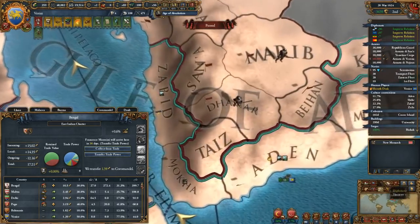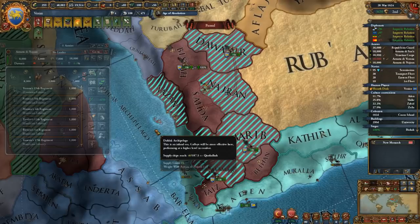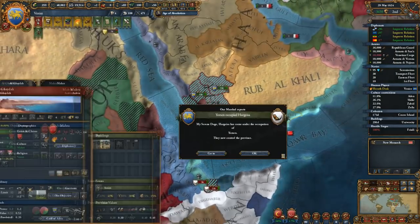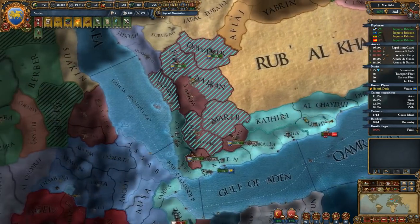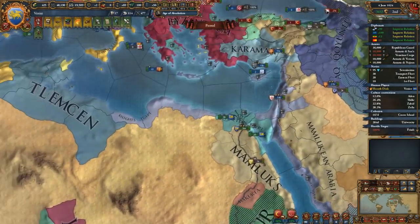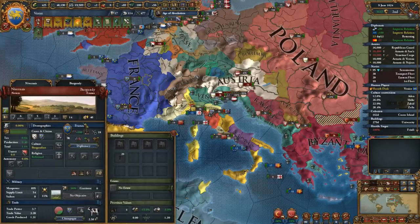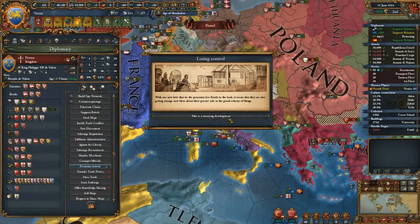We're playing Damar now. These guys are with us - okay, interesting. I'll probably have to do something with them. Ragusa has now embraced global trade. I really wish there was a way for me to give the knowledge sharing to someone else.